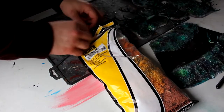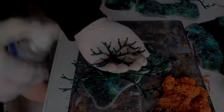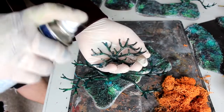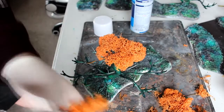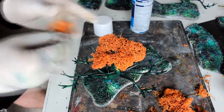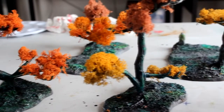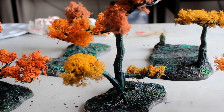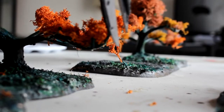Moving on to the tree canopies — for these I used Woodland Scenics Autumn Mix Lichen. To apply it, I broke it up into little clumps, sprayed some spray adhesive onto the branches, and just pushed it on where I wanted it. When the lichen dries, you may want to get some scissors and cut away some of the excess to make it look a bit more natural — a bit of pruning.